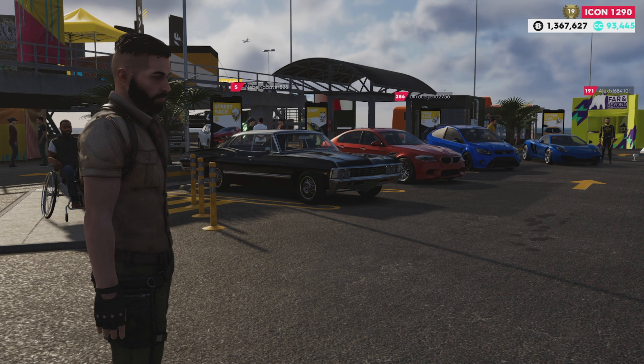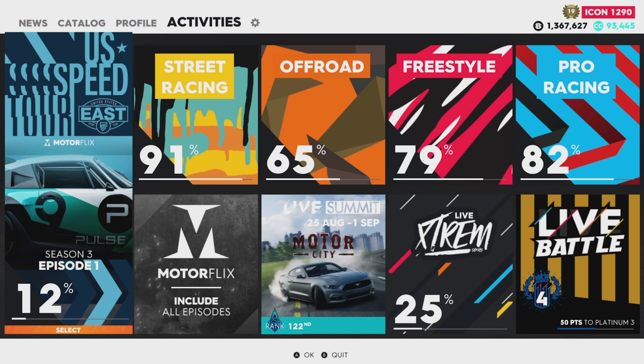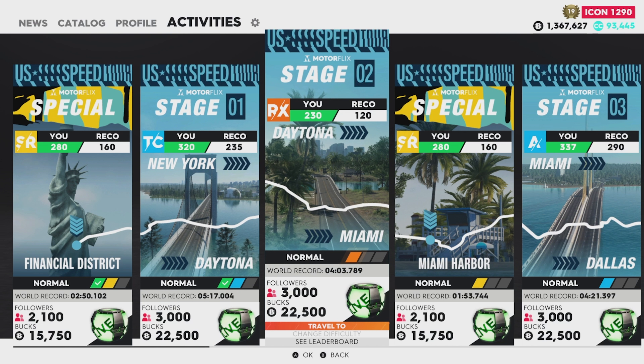Let's take a look at your activities. Press the pause button and tab over to Activities at the top. You'll see a bunch of different squares giving you different activities — each is a category. The first on the left is Season 3, Episode 1 of the Motorflix Events. These events will be random, and you can tell what type it is by the little symbol next to it — SR means street race, TC means touring car, and so on. It also gives you the world record time, followers gained, and bucks gained.